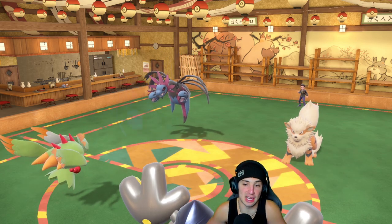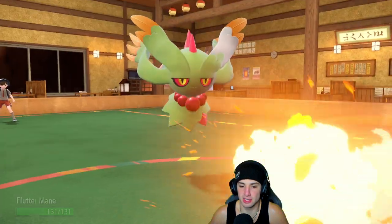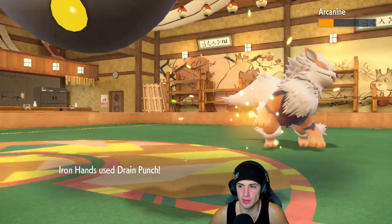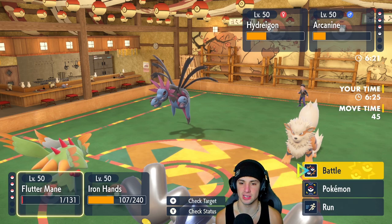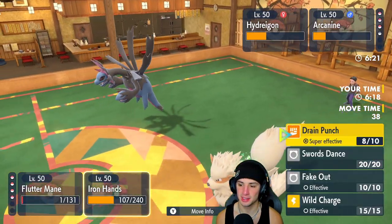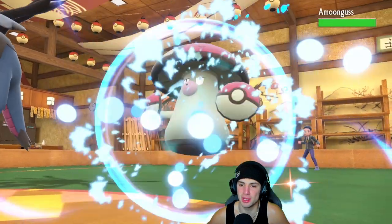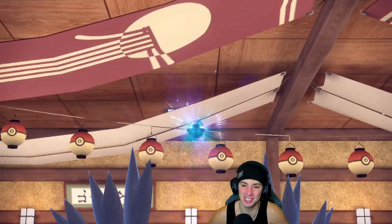I go for another Drain Punch and double down with Dazzling Gleam into the Hydreigon slot. I don't see it Terastallizing but Hydreigon ends up Protecting. I'm thinking of Shadow Balling it next turn. Flare Blitz flies into this slot, brings Flutter Mane off Focus Sash — don't burn me, don't you do it. It did not. Drain Punch chips up nice damage. I feel like we just Drain Punch Arcanine again to pick up the KO, then Shadow Ball Hydreigon.